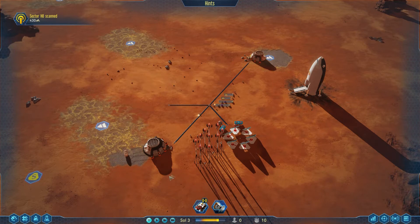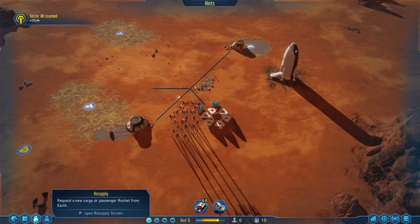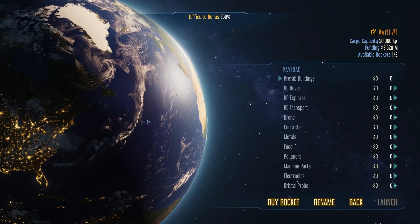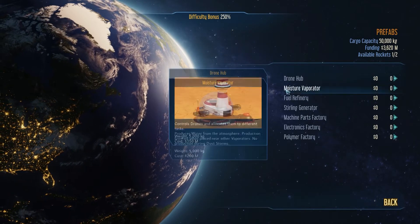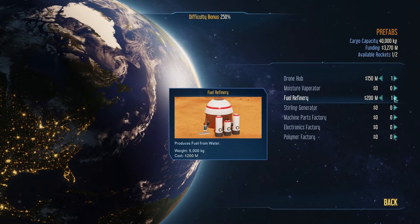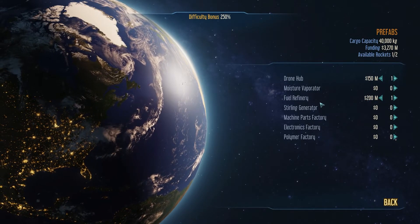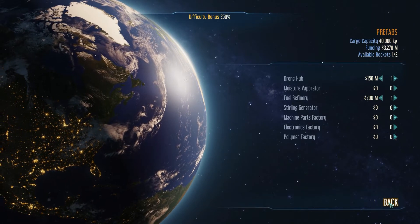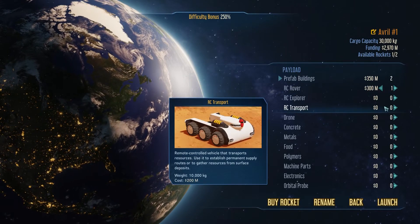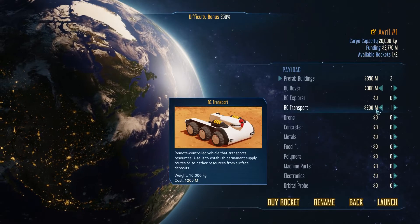Before we do that we're going to bring our second ship in because it's going to have our drone hub and other bits and pieces. We'll get our second cargo rocket and get rid of that tutorial. We need a drone hub and we definitely need a fuel refinery — if we forgot that we wouldn't get any ships back to Earth. We're also bringing quite a lot of heavy equipment including our RC rover and RC transport to grab those well-needed resources from around the map.